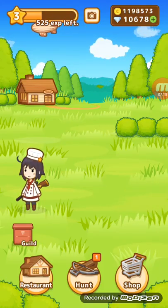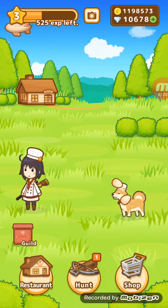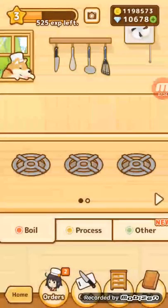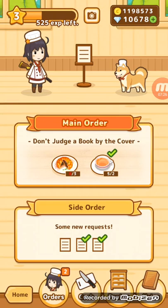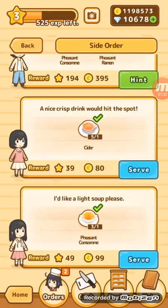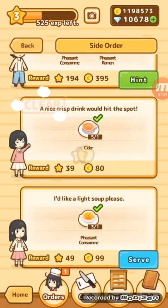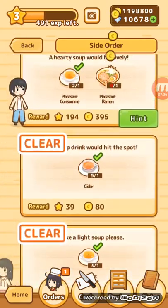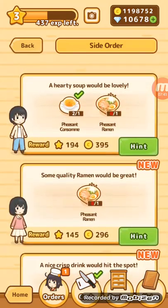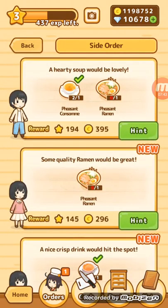Alright, let's click on the dog again, because apparently you can get ingredients from that. Alright, here we go. So let's click on restaurant. Oh, let's have — I forgot we have orders. Oh, so we also have side orders. So apparently I already have some of them done. This doesn't have a checkmark next to it, so I'm going to click serve. Oh, so you get rewards — I got rank and then I got coins. A hearty soup would be lovely. Okay, so let's do that.